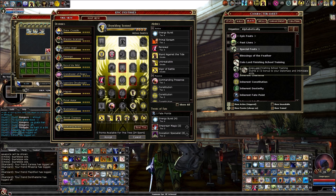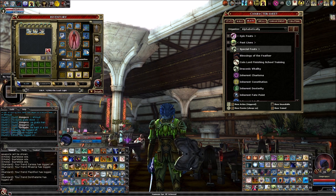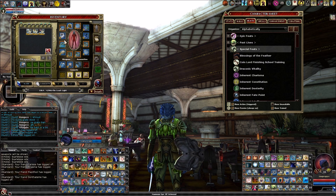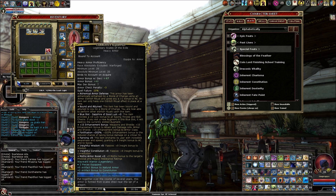I'm also getting plus two from Good Luck — specifically a Sapphire of Good Luck plus two on my armor in the blue slot. A sapphire can go in a blue, green, or purple slot. It gives you a plus two luck bonus to all saving throws and skill checks, and that is a level 20 augment. I believe around level 12 or 16 you can get a plus one version.